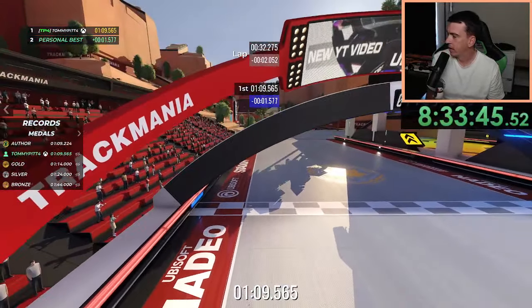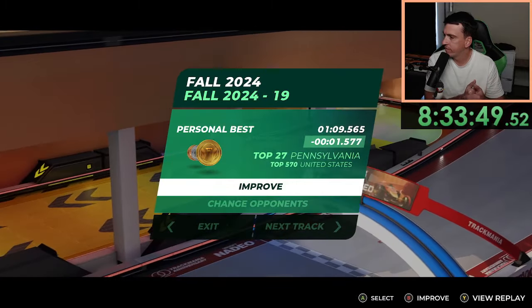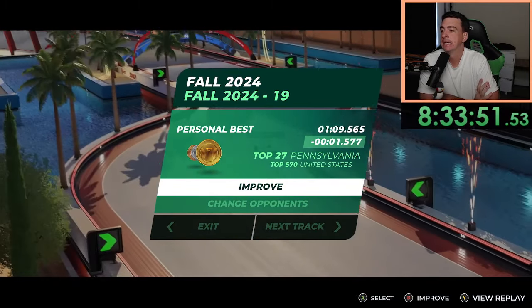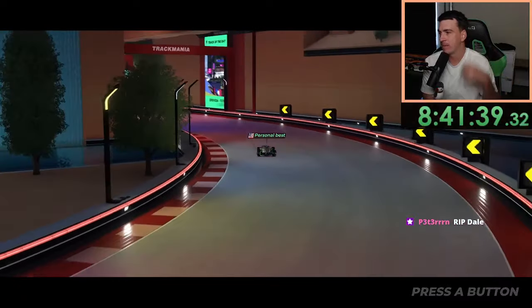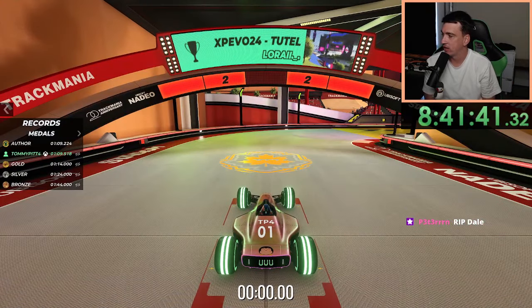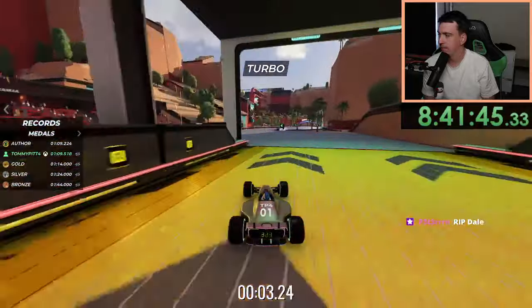Alright, there we go — that's a much better time. That is a 109.5, about a 1.5 second PB. Still have about 0.3 seconds to go though. Do you ever compare your PBs to the AT ghosts? I've never actually watched any of the AT ghosts since it's new this season for console.